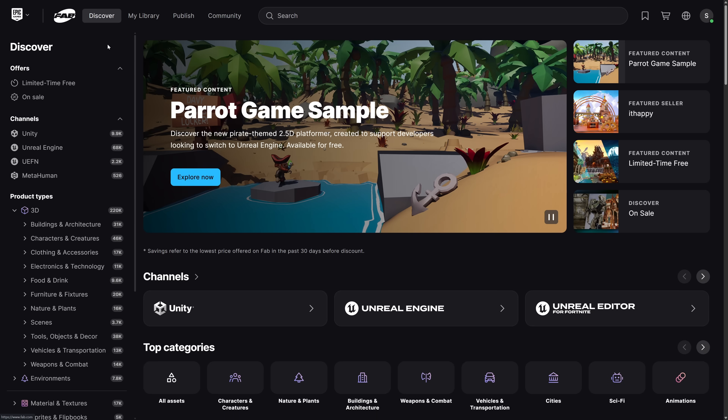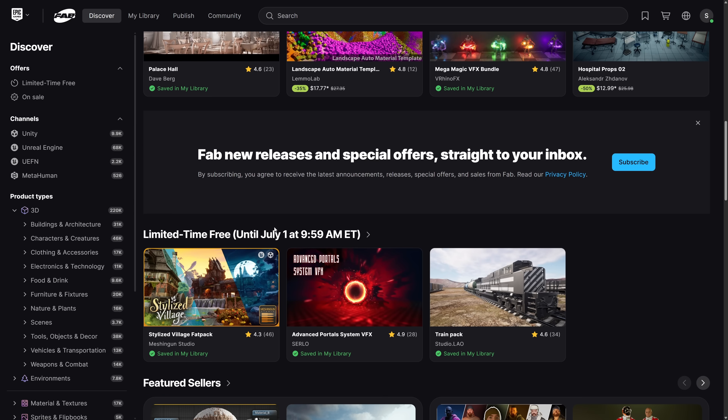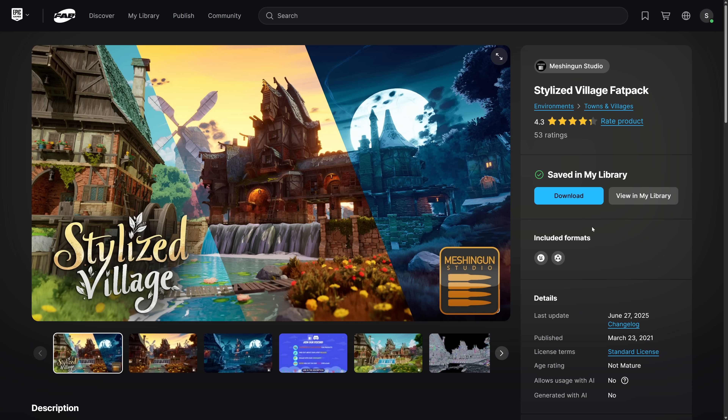All these are available over on FAB — head on over to FAB, which actually got a bit of a facelift. Head down to the Limited Time Free section and it will be updated to show the three assets we just covered. Come in, add them to cart, add them to cart, add them to cart, check out, and then they are yours to keep forever. So ladies and gentlemen, what do you think of this month's freebies? Happy Canada Day — I'll talk to you all later. Goodbye.